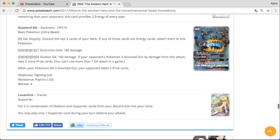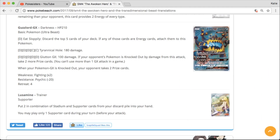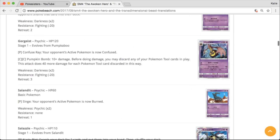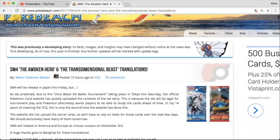And then we have Lusamine full art right there — so very cool. Obviously there'll still be some more cards to come with the full arts and stuff, but there's a pretty solid look at what those sets are going to look like, and pretty much what our Crimson Invasion set is going to look like as well.